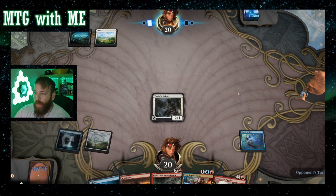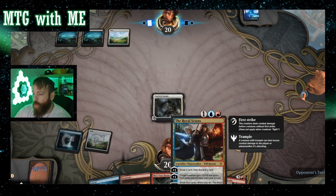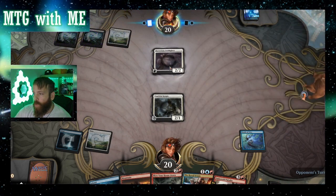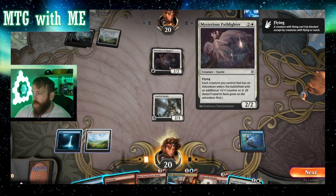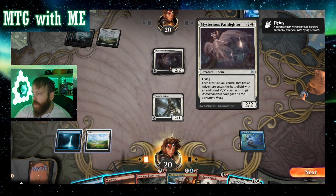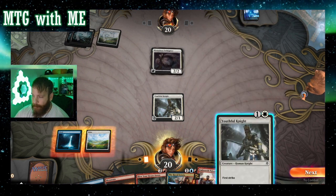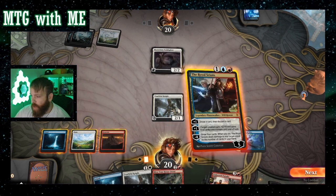We'll play Scions and then we will equip it. Flying, Q2 — okay, each creature you control that has an adventure: the creature enters the battlefield with an additional +1/+1 on it. Oh, that's nice. Let's go. Well, silence.